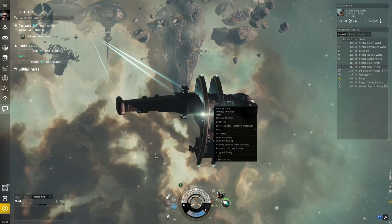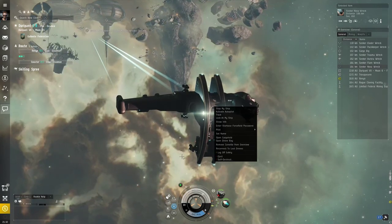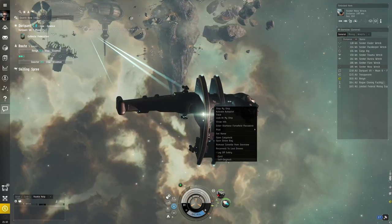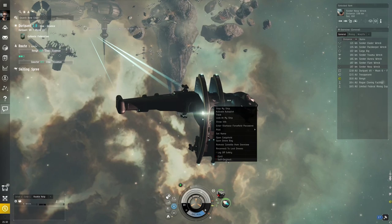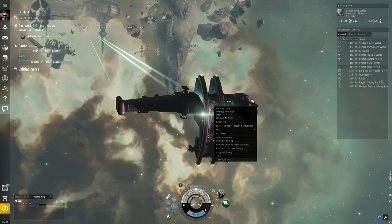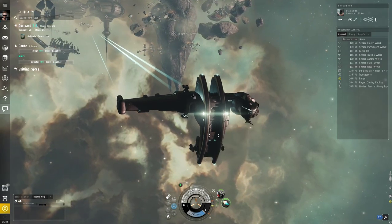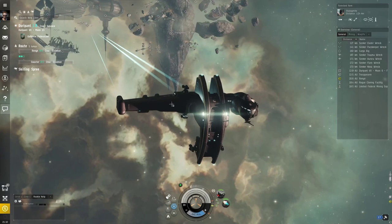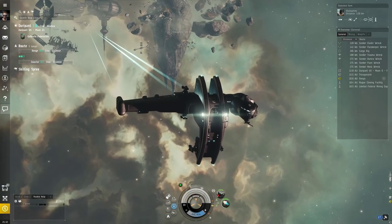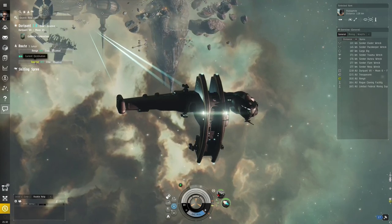We're actually going to learn what happens if our ship gets blown up. What if we literally just blew up our ship right now, self-destructed? I think if we self-destruct we'd get our capsule — I've actually never done this. Let's not do it now because I've got some stuff in my cargo hold for our next tutorial. We've set a route and got our destination. Don't worry, we'll be blowing up our ship real soon — it's going to be exciting.